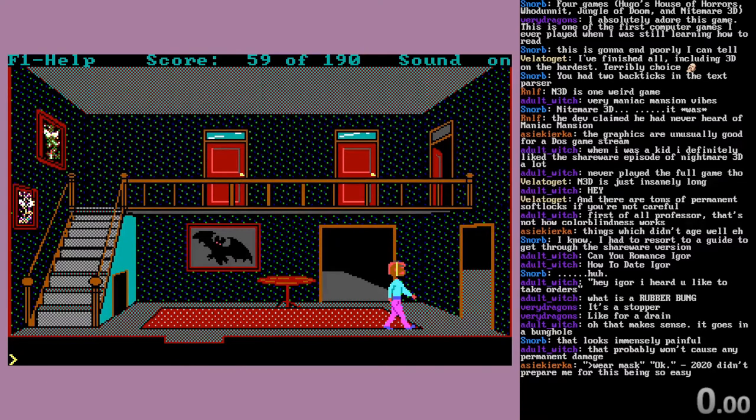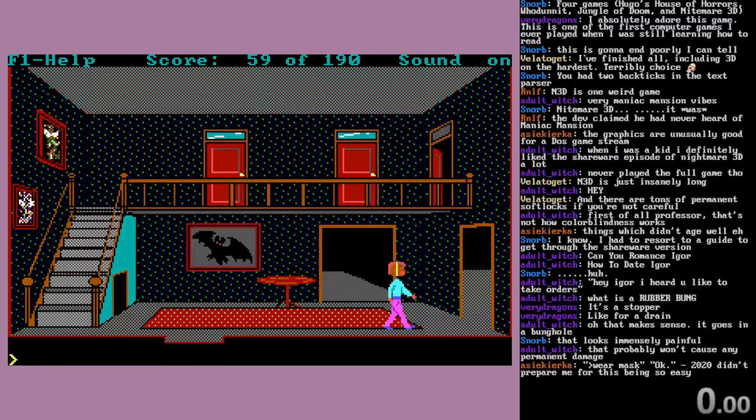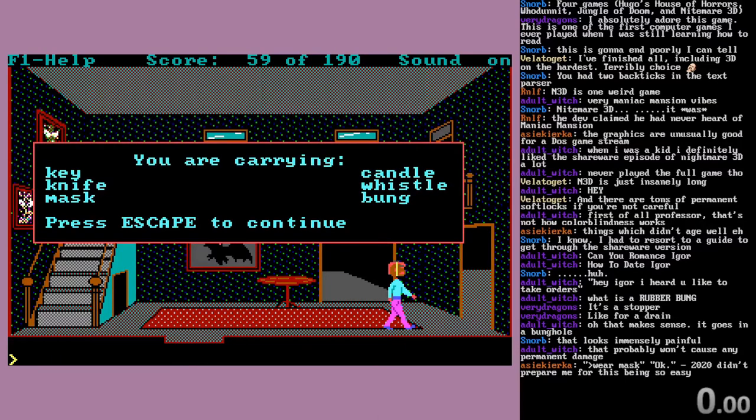It's very easy to wear a mask, it turns out. Let's save here. What do we got? What's our inventory right now? F6. Our key, knife, mask, candle, whistle, bung - we've got a collection of things.